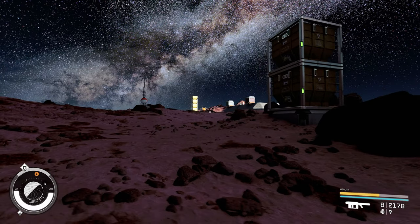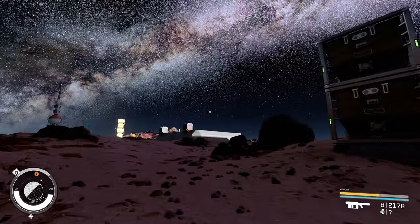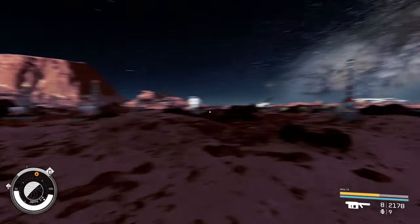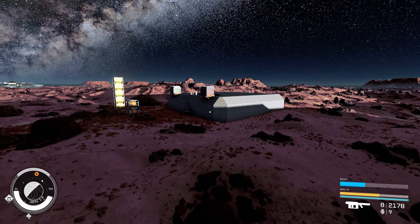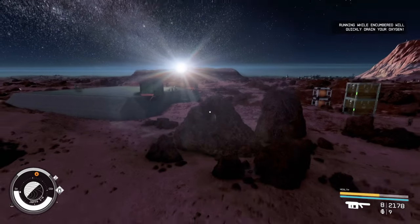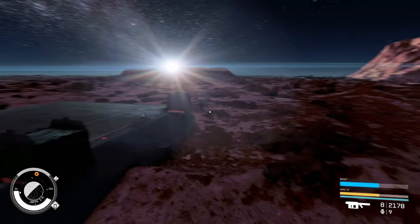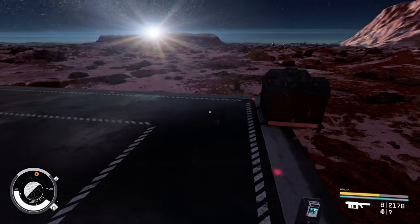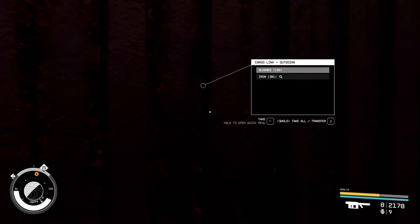In the last episode I didn't show you guys me double checking that everything was working. What I did was I waited a couple hours and you can see these containers are full — look at all the pretty green lights. But to definitely verify that it's working, you would go to ultimately where everything is going — this storage container — and all you gotta do is search it or look at it and you'll see what's in there. There you go: alkanes and iron.